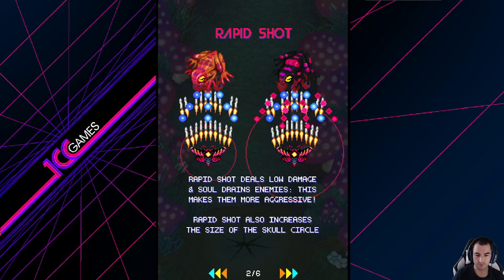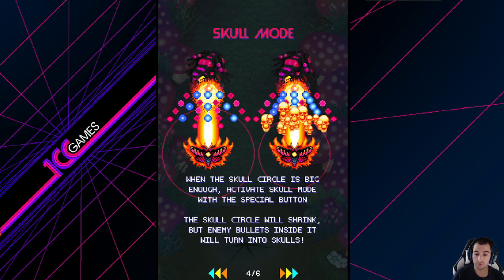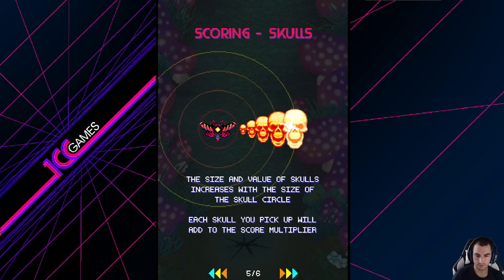Rapid Shot — Rapid Shot deals low damage. We got Rapid Shot. Laser. When the skull circle is big enough, activate Skull Mode with the special button. The skull circle will shrink, but enemy bullets inside will turn into skulls. The size and value of skulls increases with the size of the circle.